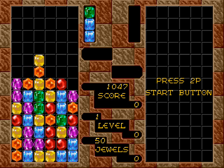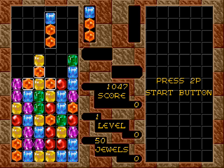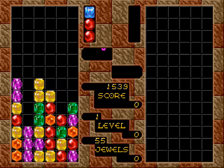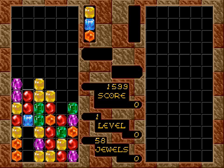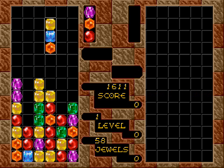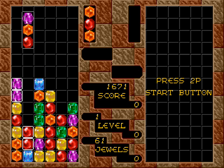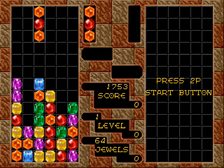All the gems come speeding at you like a million miles an hour, and I can barely even play. Also, you have these magic jewels, which basically remove all jewels of a particular color. So when I touched the blue ones right there, it removed all the blue jewels. That is definitely very useful when you're really struggling to survive.